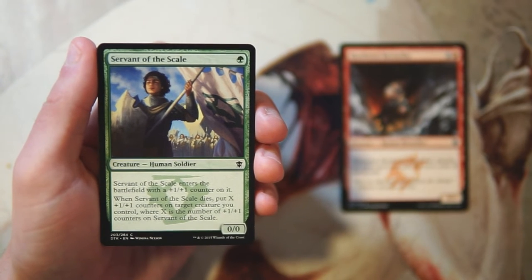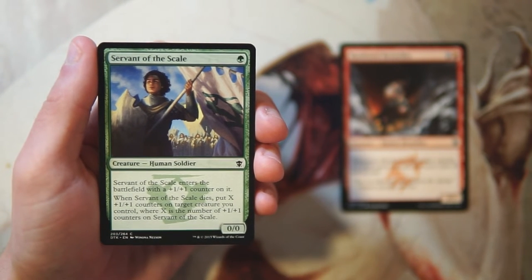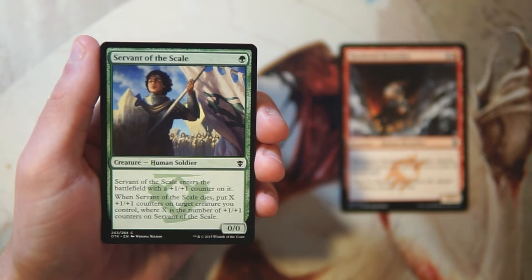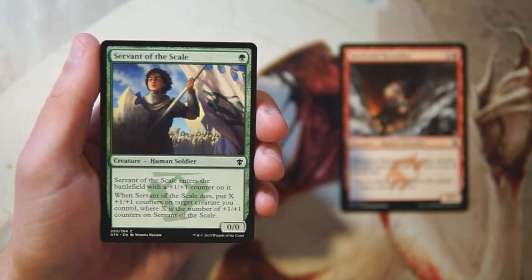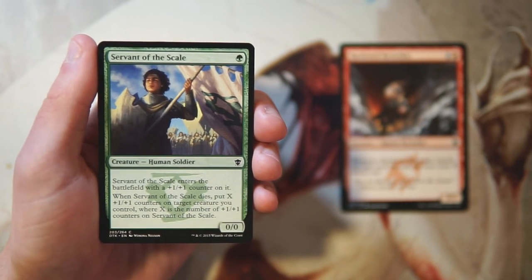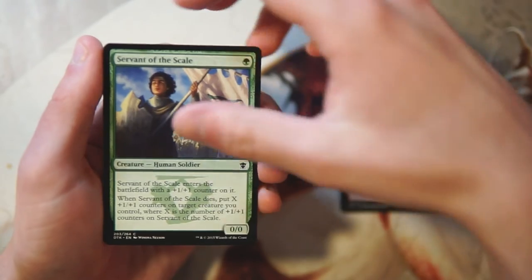Servant of the Scale is a 0/0 for one green that enters the battlefield with a +1/+1 counter. When it dies, put X +1/+1 counters on target creature you control, where X is the number of counters on Servant of the Scale. I've found this to be a little bit above average as a one-drop. It enables you to buff creatures later on if it blocks and dies, moving that counter over and making something stronger. I like this card, but the Berserker is definitely better.